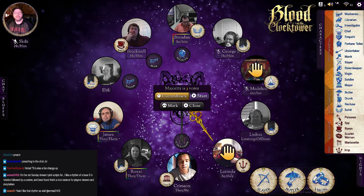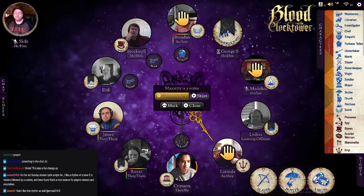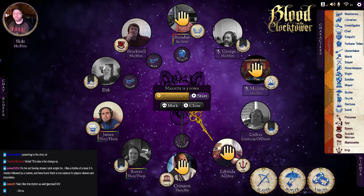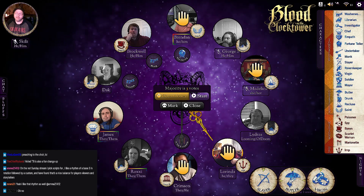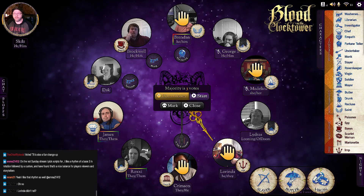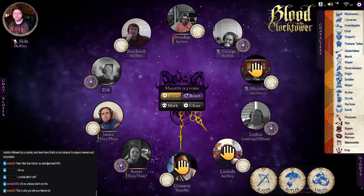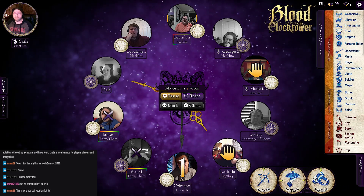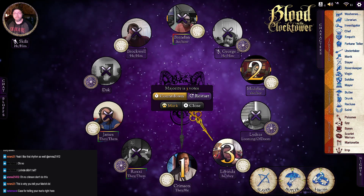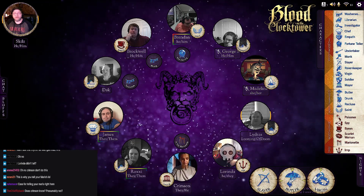Crimson nominates Lorinda — Fortune Teller yes, and if Brockwell or James are evil they're probably minions; this is one of the three demon candidates and with a Fortune Teller yes this is useful to get off the board. Lorinda, I think this is a good idea — you're going to need three votes to put Lorinda on the block. Three is enough, Lorinda is slated for execution.